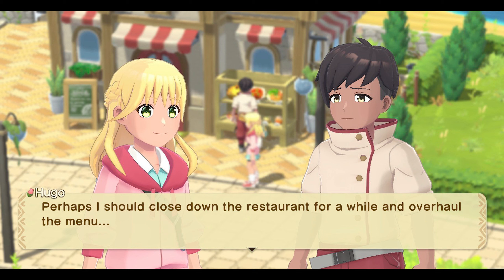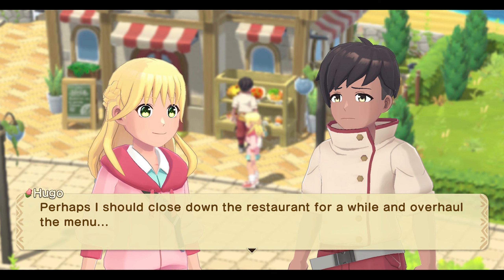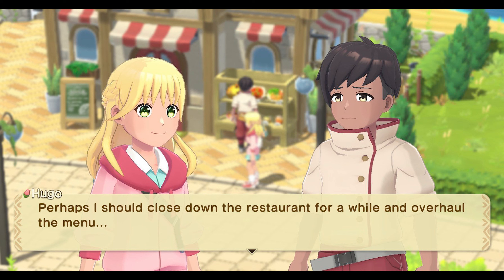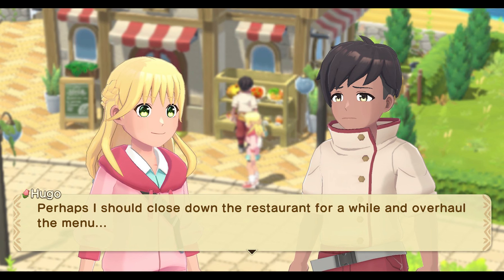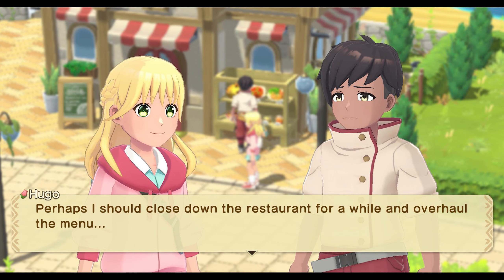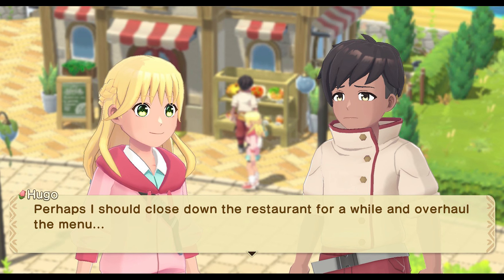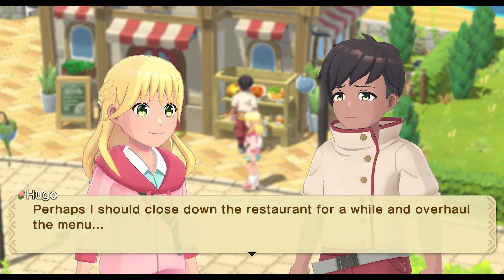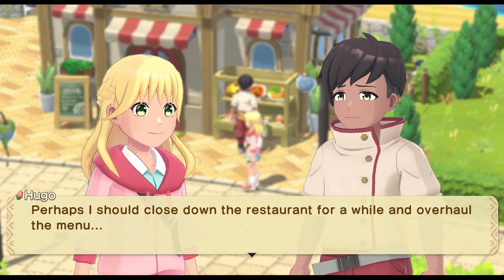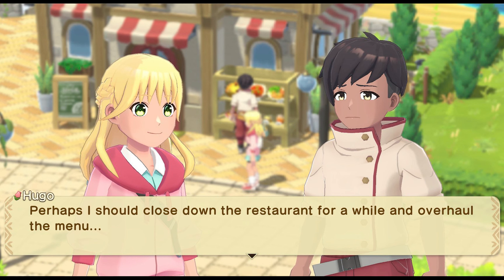Now we get some interesting photos of characters. The characters we interact with are all new — they look similar to previous characters but have different skin tones, eye colors, hair colors, hairstyles, and clothing. This is Hugo, who has the little flower next to him meaning he's going to be a marriage candidate. They actually show that all the characters featured are marriage candidates, so we get about three or four right off the bat. He's saying he should close down the restaurant and overhaul the menu, probably because the whole town isn't doing well, and our character is probably going to tell him we'll make it better.